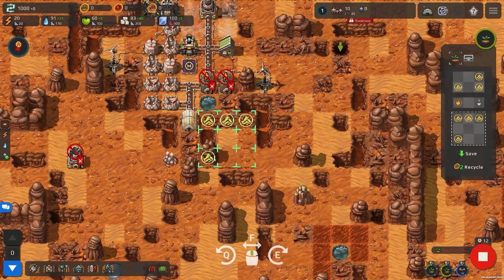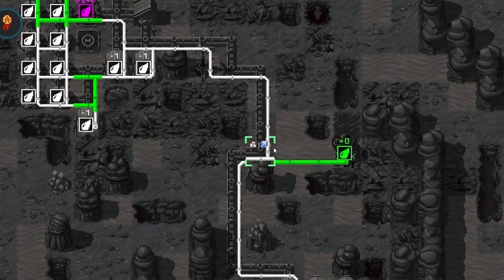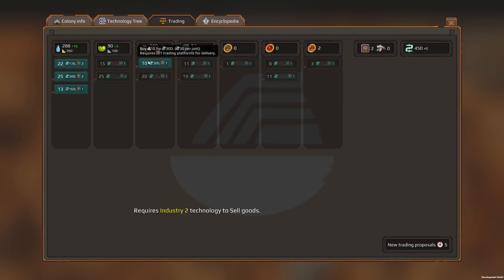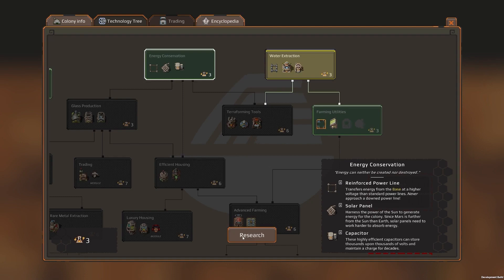Remember, Mars is a different beast than Earth. You'll need to be sharp and adapt to ever-changing situations. Not enough building materials? Purchase them from other colonies. Electricity problems? Start investing in the right tech.